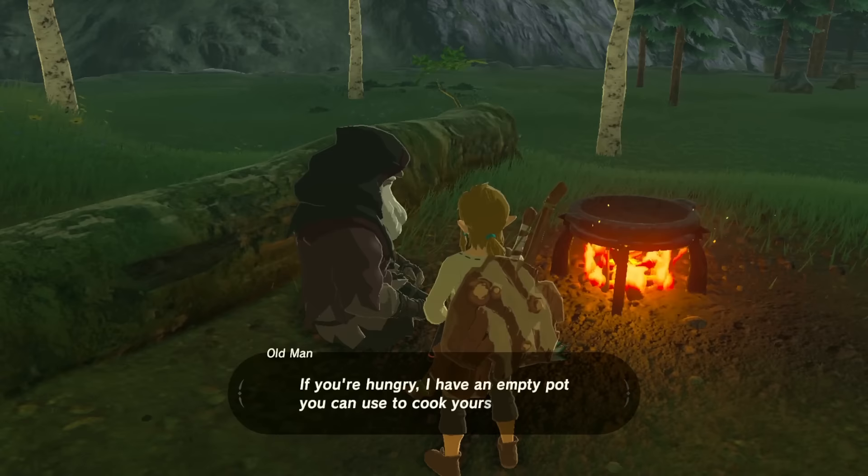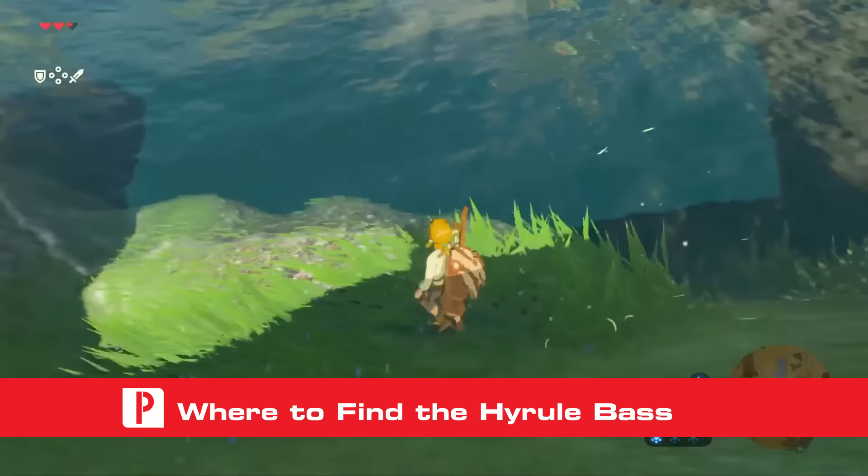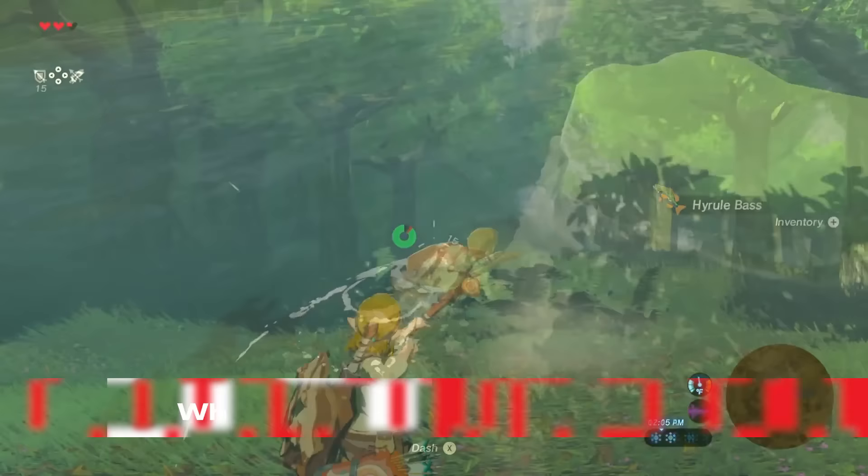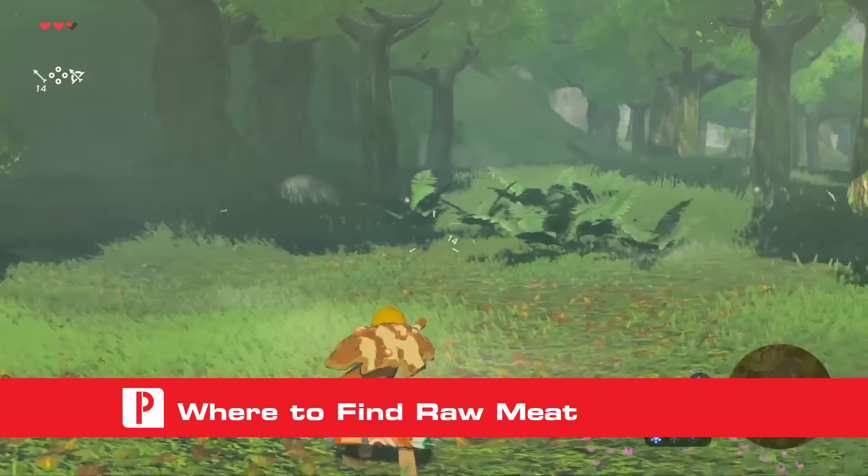Luckily, everything you need to make the spicy meat and seafood fry are found in the early portion of the game, so you won't have to venture far to get the ingredients. You can catch the Hyrule Bass from the pond just west of the Temple of Time. Just swim out to the small island in the middle of the pond and quickly swim over to one of the fish, or jump in right next to a fish and quickly grab it.